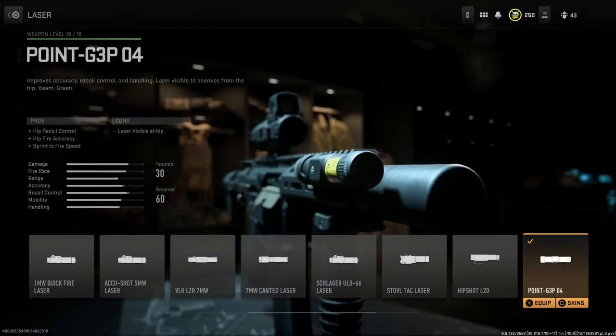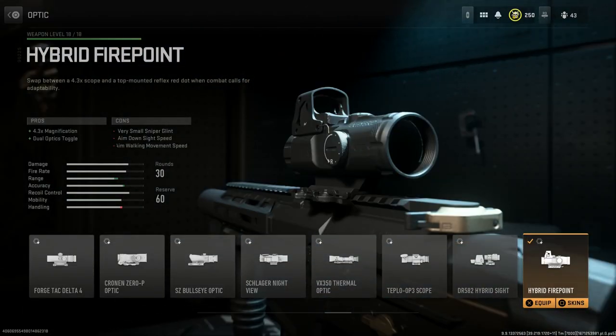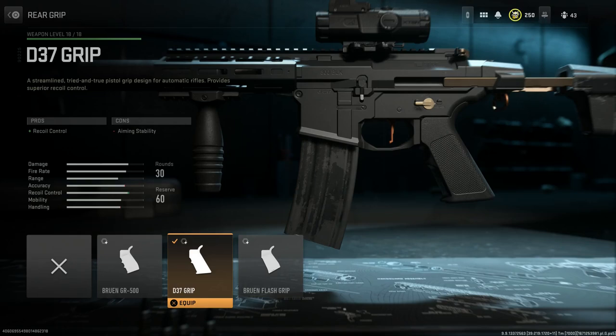We're running the Point G3P04 laser for the best hipfire option. For the optic, the Leupold Hammer — a really fun optic I've been using a lot. It's not the best on high-recoil weapons in Warzone and you really need to tap fire, but I've had great games with it. It gives 4.3x magnification with dual optic toggle — the 4.3x and a top-mounted Delta Point — with very small sniper glint, and ADS speed and aim walking movement speed as cons. For the grip I opted for more recoil control given the optic and the weapon's 35-meter effective range.